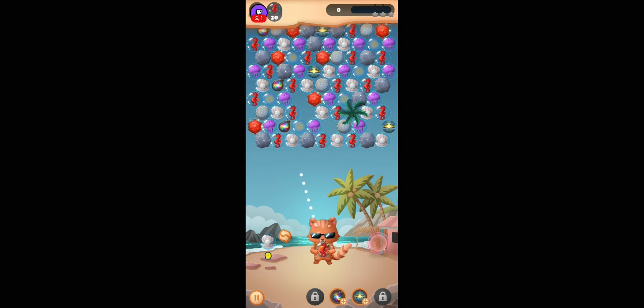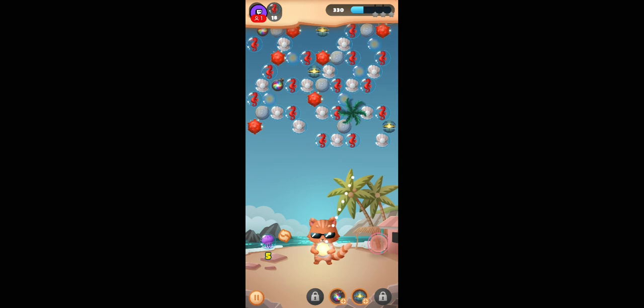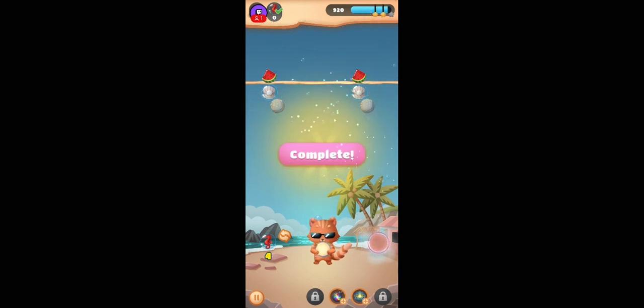Let's get to this thing here — got it. Yeah, let's go for the red or purple. Kind of like the purple. Will this work? Let's go for the red one this time. Got it.